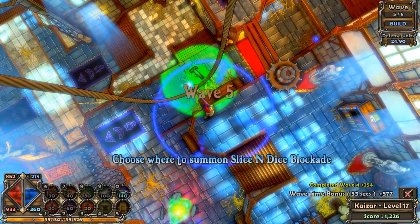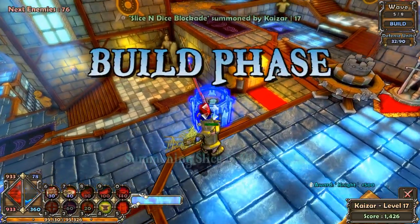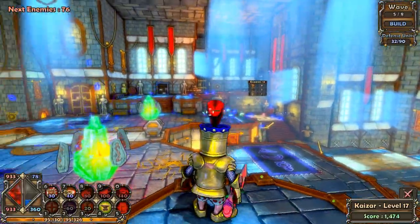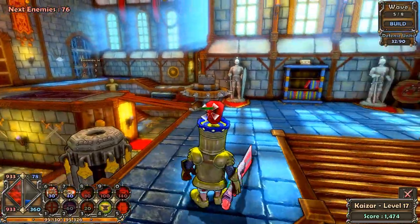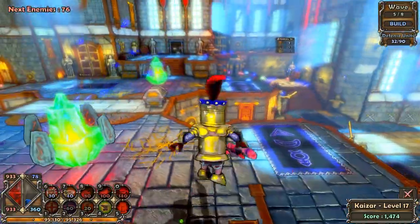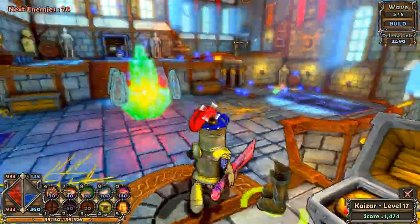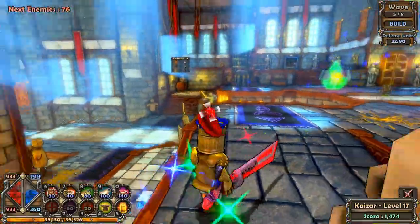Let's do the same setup up here and place a slice and dice right there — that should take care of them. Now we have the same setup: two bouncing bettys back there, one bouncing betty there, another bouncing betty there, slice and dice, slice and dice. So now we do have the same setup on both sides.